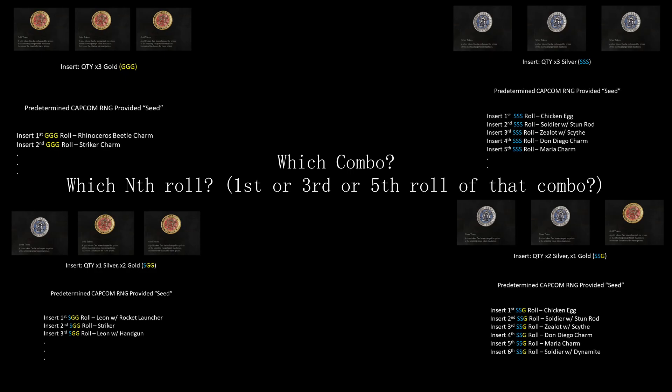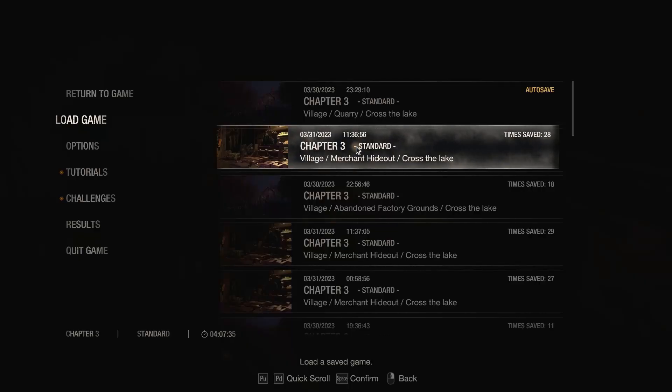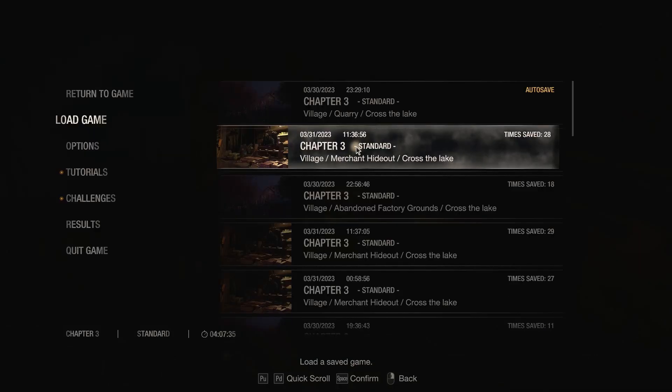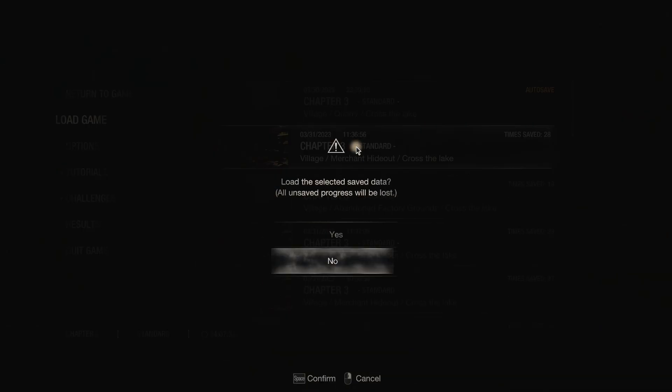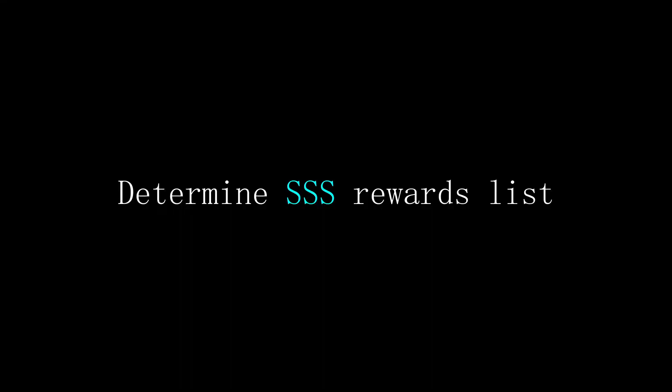Our goal is to determine which charms fall under which combination at which nth roll of that combination. So how do you do that? Choose a save file that has your maximum tokens. Do not overwrite the save file — save it and keep it safe. We will use this save file to map out all the combos. Load up the save file and map out SSS charms first.